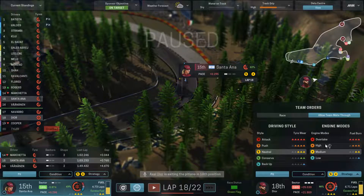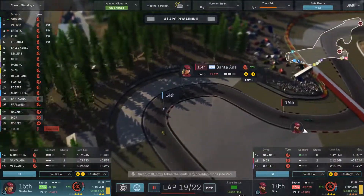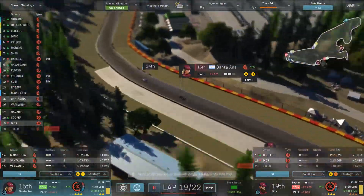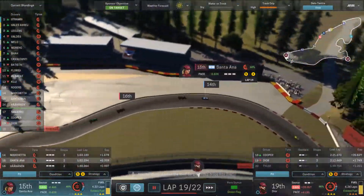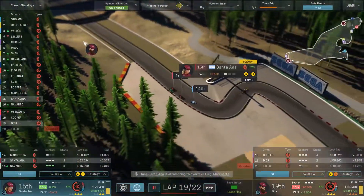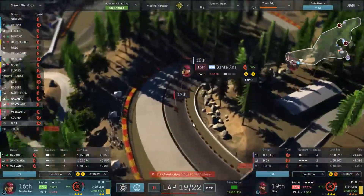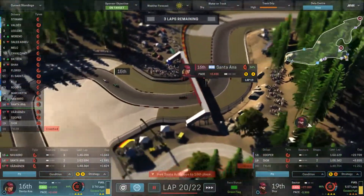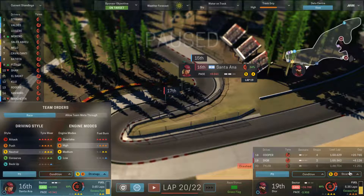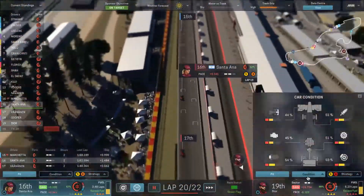Dior has a lot of excess fuel so we're going to tell him to burn it — his engine should be able to take it. He has so much fuel it would probably be wise to have him burn it harder. We've got three laps to go and tire life is at 60 percent — might be a little rough. We're in sixteenth and we have the guy in seventeenth breathing down our neck, which might mean we lose our sponsorship here. We do have excess fuel though, so I'm going to start burning and go into overtake — see if we can catch up a little.